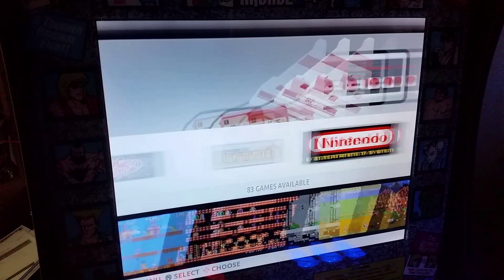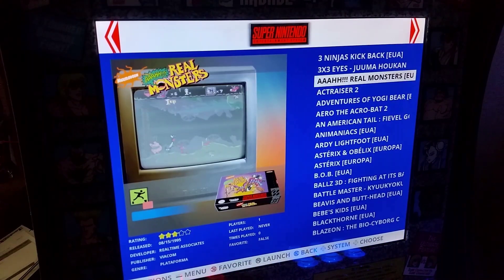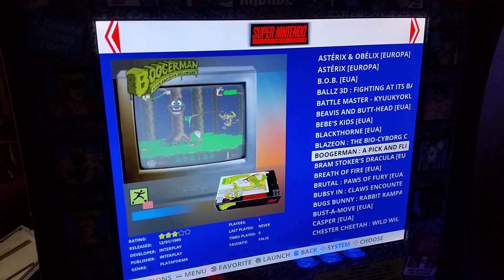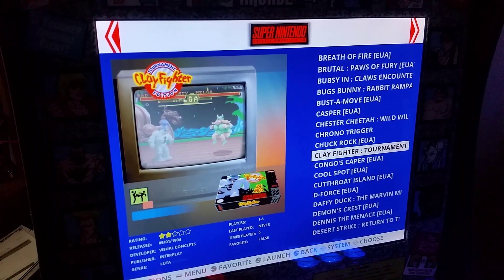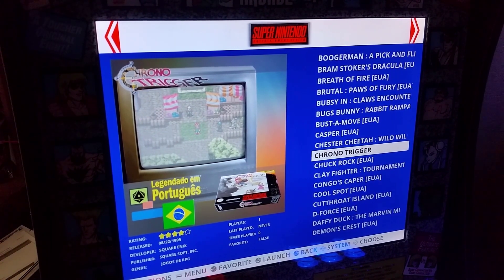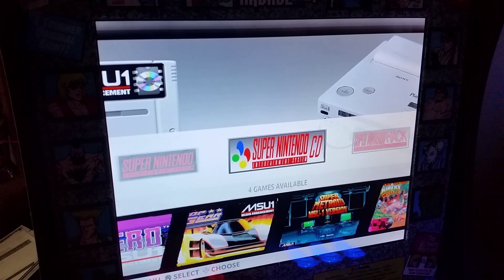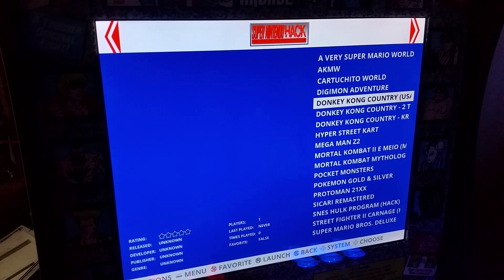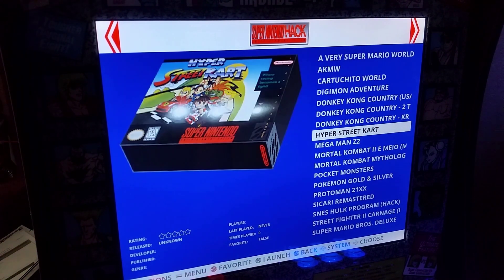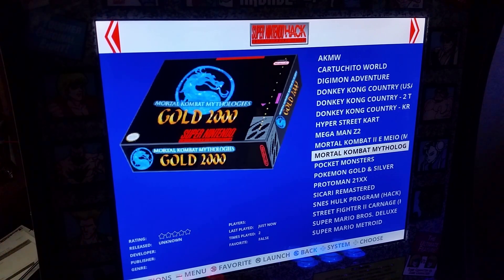Every time you switch consoles the music changes, which is beautiful and makes for a really nice image. You've got quite a lot of Super Nintendo games, which is very cool. I was trying to find one that said Portuguese — and there it is. Chrono Trigger unfortunately is in Portuguese because this image is from Brazil, so some things won't be great unless you speak Portuguese. But overall the image is really nice, and you've got Super Nintendo hacks in here too, which is really cool.